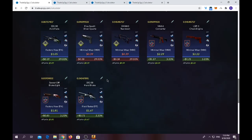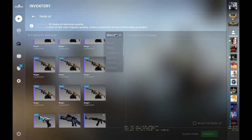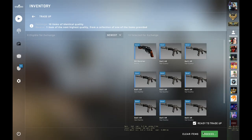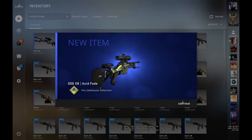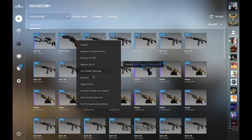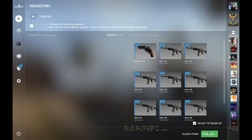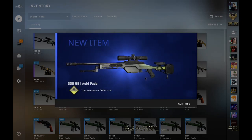Let's start with the first trade-up — I bought two of them, so let's do it. We're using one 2018 Inferno Collection skin and nine Galil AR Safe House Collection skins. We only have a 3.25% chance of hitting the AWP Fade. Okay, we just hit an AWP Fade! I don't want my high floats right now — I want them for the last trade. Come on, second one. And here's seven, here's nine. Three, two, one — easy money, nice!